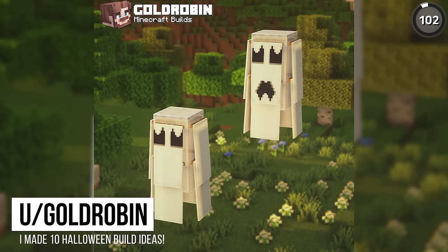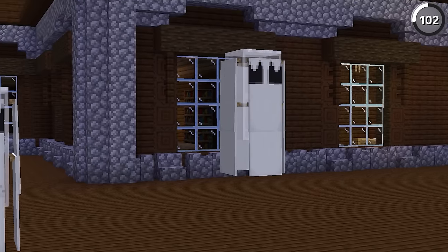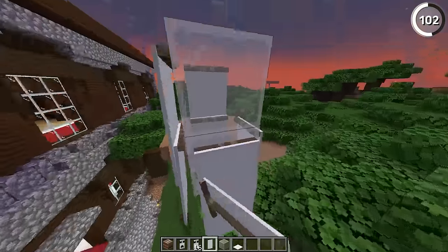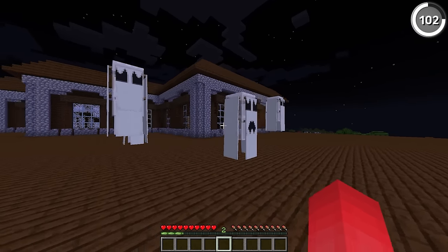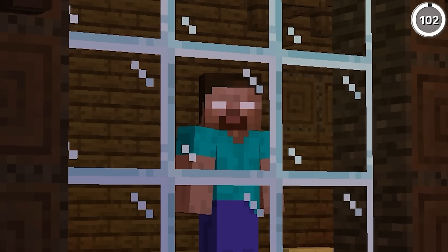If you've got plenty of banners, you have just what you need to make a couple of these ghosts designed by Gold Robin. I love the little detail of having different facial expressions for each of the ghosts. Whether you use glass blocks to support these in the sky or light sources so that they glow in the night, this build trick is just what you need to turn your house into a haunted one — and you do it all without needing a creepypasta.